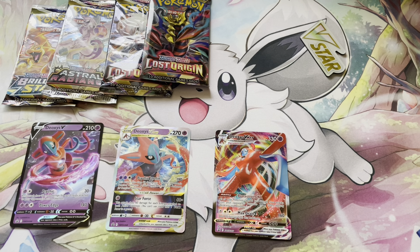Its V-Star Power, Star Force, is an attack for one Psychic that does 60 damage for each energy attached to both active Pokémon. If you have three energy with Psychic Javelin and you're going against something like a Palkia V-Star that needs two energy for Subspace Swell, you're hitting for 300 damage for one energy card. Not too bad. The V-Max has 330 HP and three retreat.